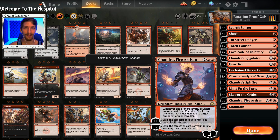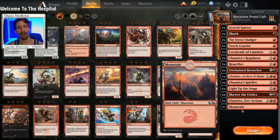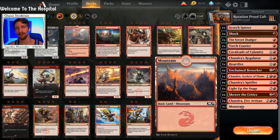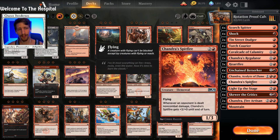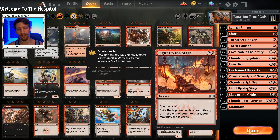If we can get Chandra Fire Artisan up to the minus seven, that's just a lot of damage at our foe. We are only running 18 mountains — somebody had suggested we go down to 18 although we do have more three-drops now. Skewer and Light Up the Stage I don't really count, so it's basically just Chandra and Spitfire as the three-drops.